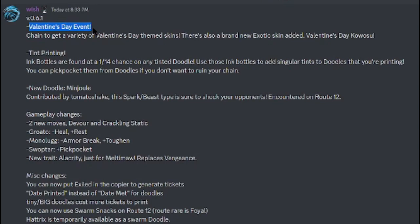We got more added to this — it's like the actual event starting. We got more chances to get multiple V-Day skins, which I'll show near the end. There's also a brand new exotic skin added: V-Day Cowlsoul, so now we have two exotic skins. Tint printing ink bottles are found at a 1 out of 14 chance on any tinted doodle. Use those ink bottles to add singular tints to doodles you are printing — so you're only able to print single-tint doodles. Anything that's a double tint or higher is actually super rare because they spawn randomly. You can also pickpocket ink bottles from doodles if you don't want to ruin your chain.